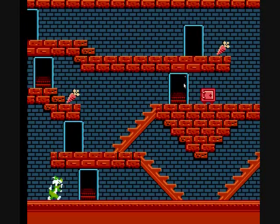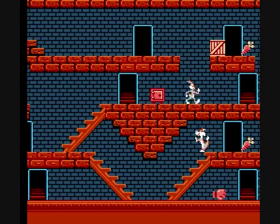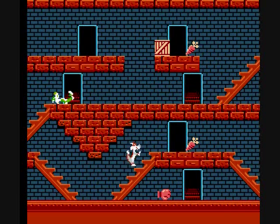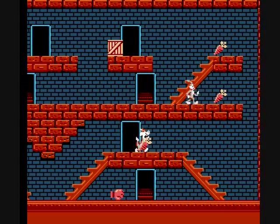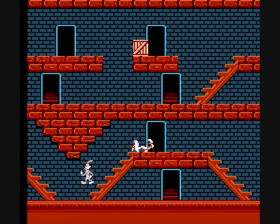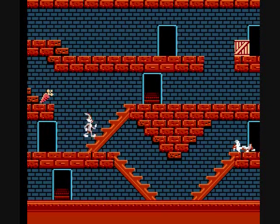You have to avoid the various bad guys — we've got a green Sylvester and there's a gray Sylvester over here. There are a couple different ways to go about them: you can either push objects into them, which will give you a thousand points, or you can grab that punching glove and throw it right at him to kill him for 500 points. There is also an invincibility potion where you can kill him for 100 points.